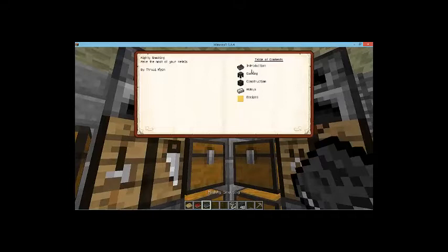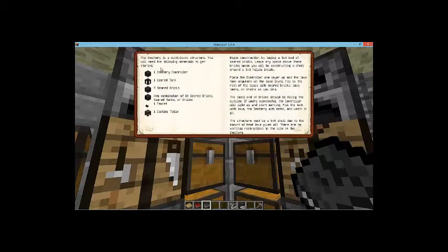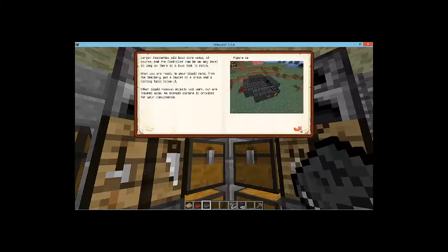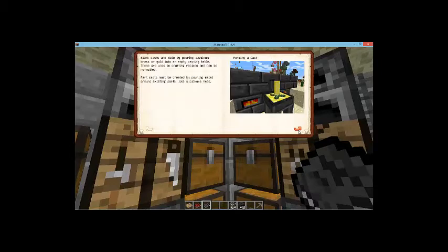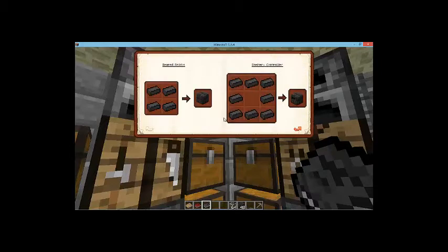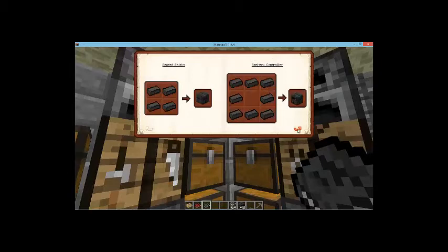So you get a new book called Mighty Smelting, which is all about using the smeltery, which we will do. It covers instruction, casting, construction, and all that. To make a basic smeltery, we need all these different components, which it tells us how to make. It's a bit weird that it tells you how to make grout in here rather than the previous book.